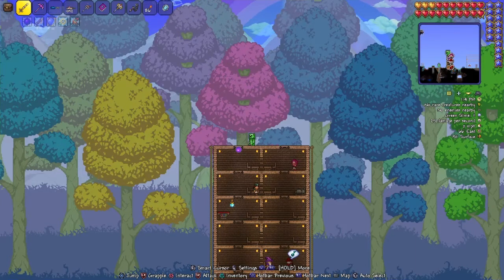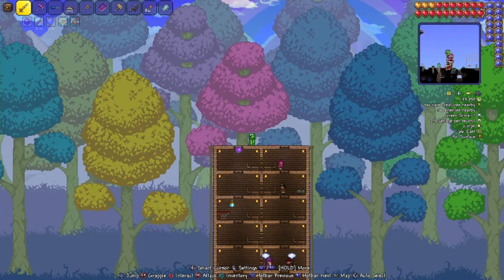...Angstrom — I think that's how you pronounce it. Basically what this does is it gives us immunity to a bunch of debuffs: bleeding, broken armor, confused, cursed, darkness, poisoned, silenced, slow, weak. This is why I want it because a lot of enemies in hard mode give these debuffs.